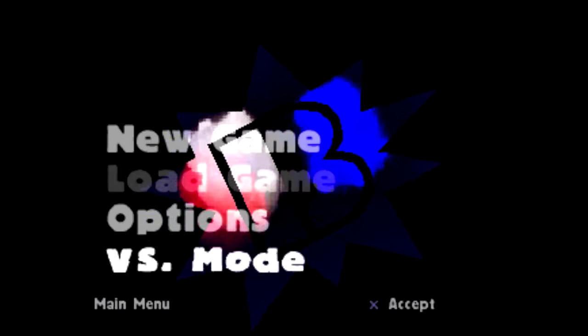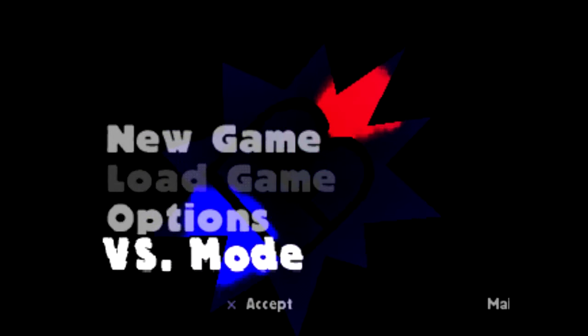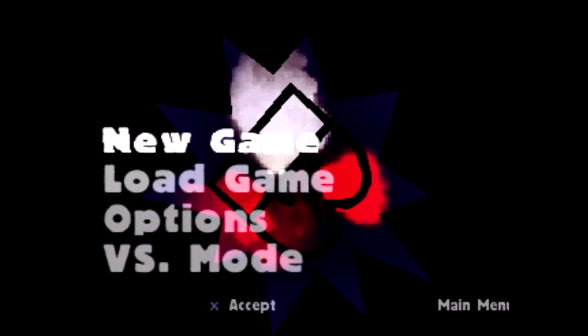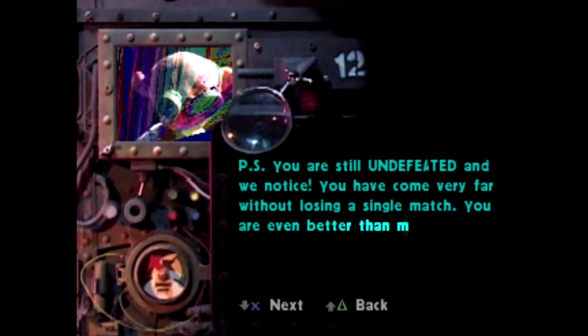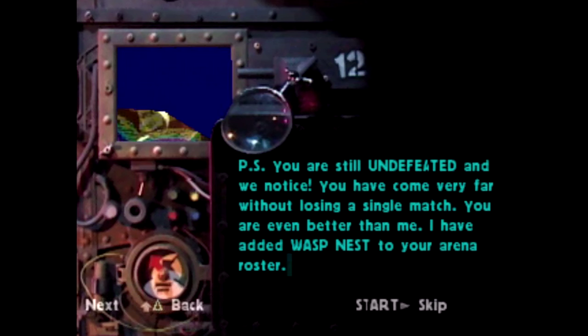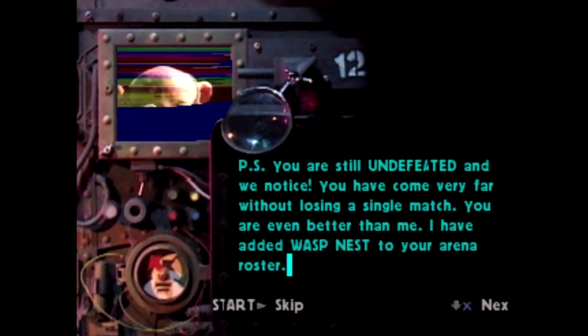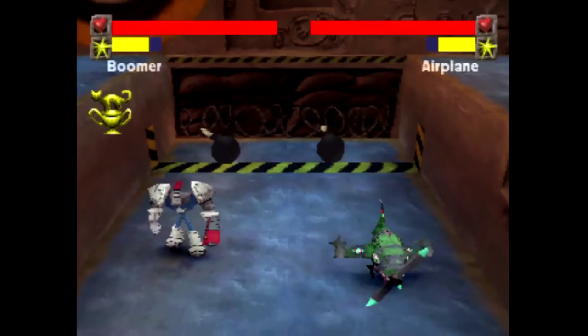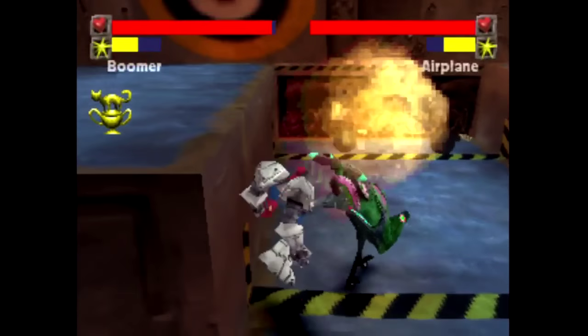Or you could just use a passcode on the main menu if you don't feel like doing that. Or better yet, because you can save after each fight, you can quit out and reload the save to keep your undefeated status and try again. Admittedly, it is save scumming, but there isn't really a reason not to unless you want to self-impose an artificial challenge of actually being undefeated in BoomBots, which I'm sure won't get you much gaming credibility even if people actually knew about this game.